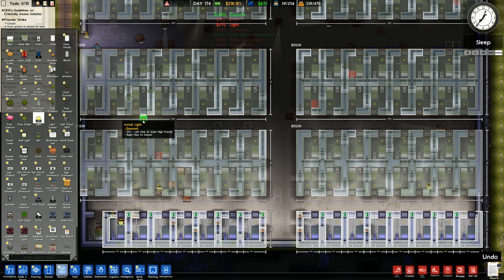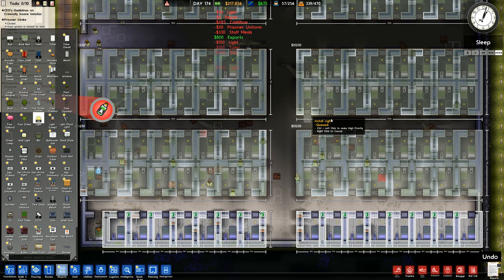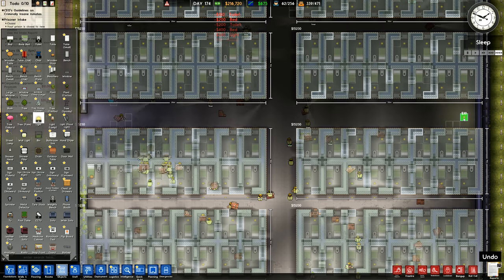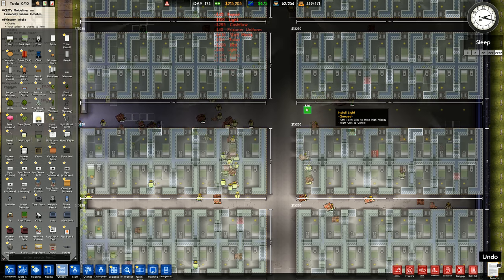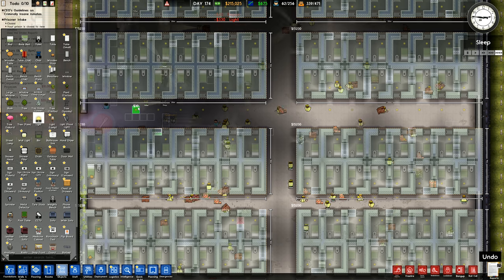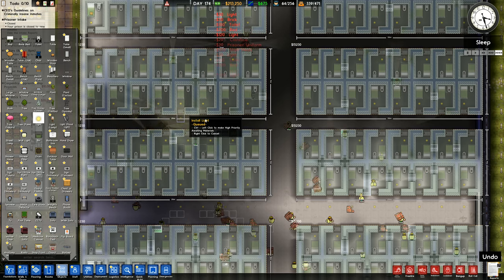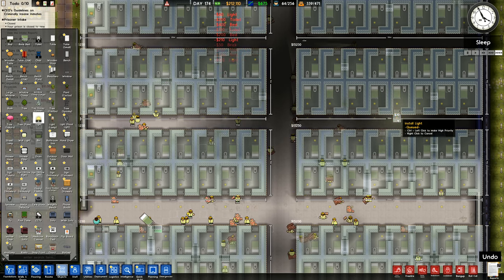So I've got that bit there, and then I can go along and do the same along this one. This central corridor - I think I'll come down by one, away from the cell doors, but I'm still going to do it every third one, in line with every wall. Look how quickly they're coming through and putting these in. They rush in and throw down all these lights, and we get flooded with light all the way through.